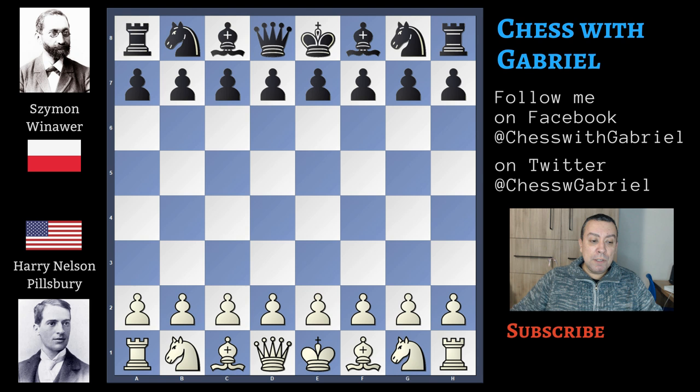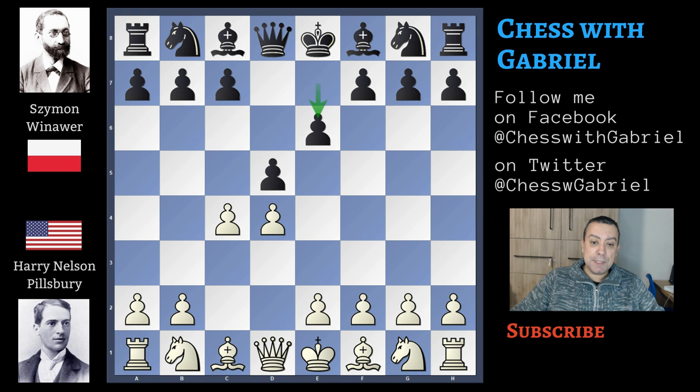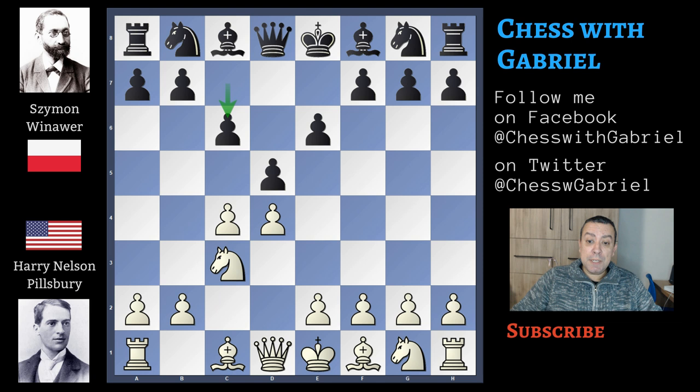Pillsbury, with the white pieces, opens with d4. Winawer answers with d5. Now c4 and e6. Knight to c3 is the Queen's Gambit Declined, but c6 is the Semi-Slav.